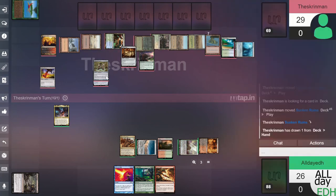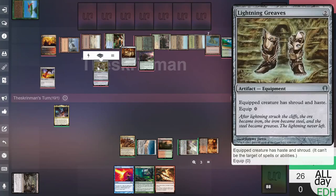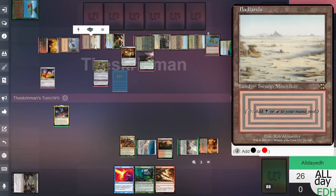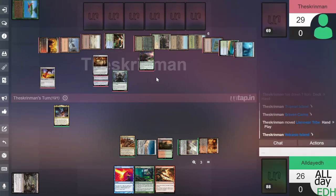He just played Golos again with all his mana and equipped Greaves to it. He paid seven or eight mana for Golos and he's activating it. Deathtouch, Lifelink, Haste, and Shroud. He takes three — he'll gain three. He has so much mana out it's ridiculous. We really needed to counter that.